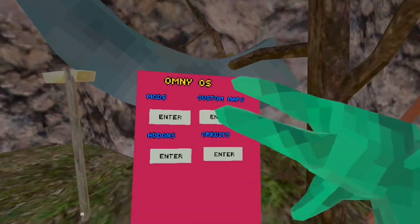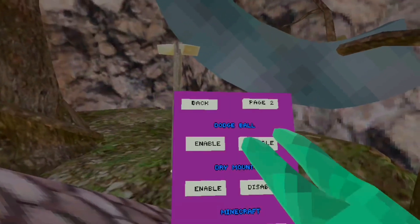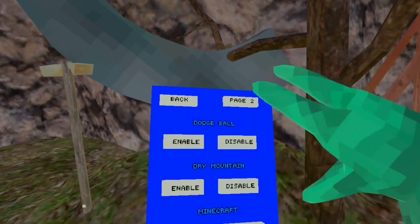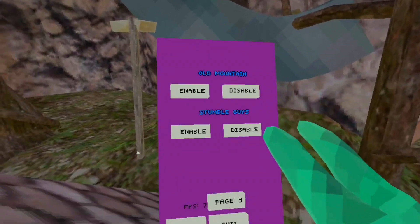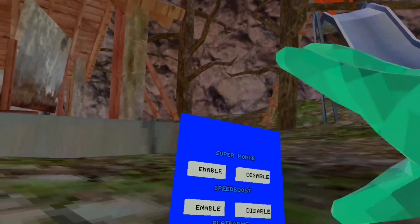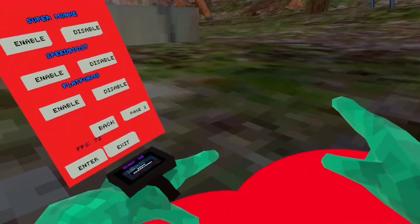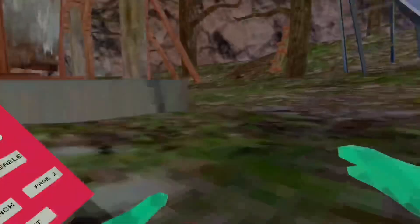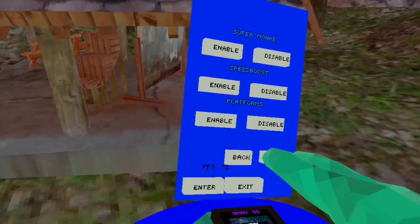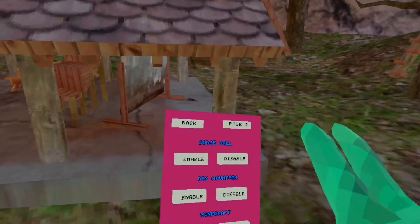Now let's try the custom maps. We've got Dodgeball, Dry Mountains, Minecraft, Boat Mountains, and Stumble Guys. To make sure I won't fall out of the map again, I will enable the map barriers. Let's try Dodgeball — let's try to speedrun it. Here's the clock.